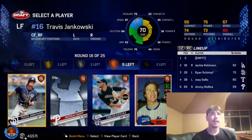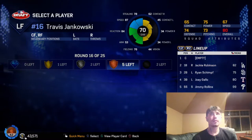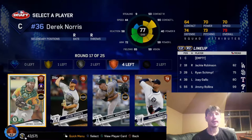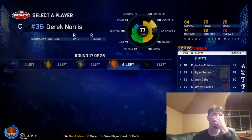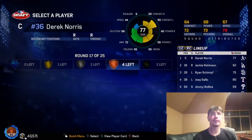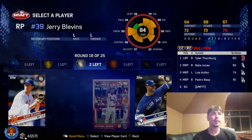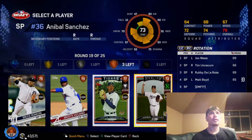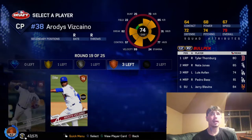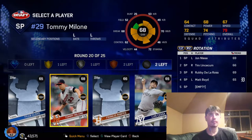I might have to waste a pick with Travis Jankowski — not a very good hitter, just an okay card in general. I might get someone better in the gold round. Derek Norris, man — this is not gonna be a very good team, I can already call it right now. Jerry Blevins — get a lefty in the bullpen. Next one, please be a lefty... they're all righties. Erodis Viscayano — not too bad. We do have two lefties in the bullpen, so that should make up for it.